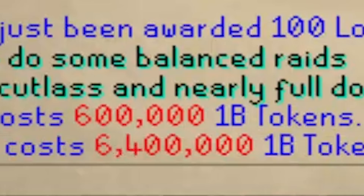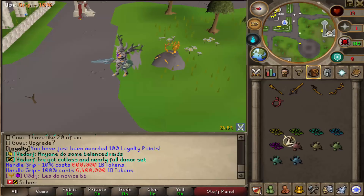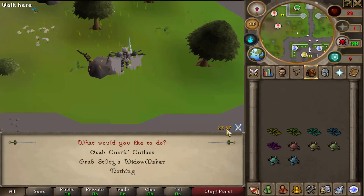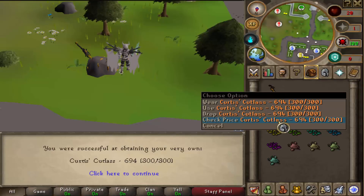The 100% grip is worth 6.4 quads, so it is very expensive. With a 10% grip you'd have a 10% chance of getting the weapon, so it is like a gamble — but you could get the most overpowered weapon in-game for only 600 troll. Let's grab one of these weapons — we have a 100% chance at the moment and we're going to use up the 100% grip. Your grip does get used up, so you have to be willing to spend however much you're paying for it. We got our very own Cutlass!